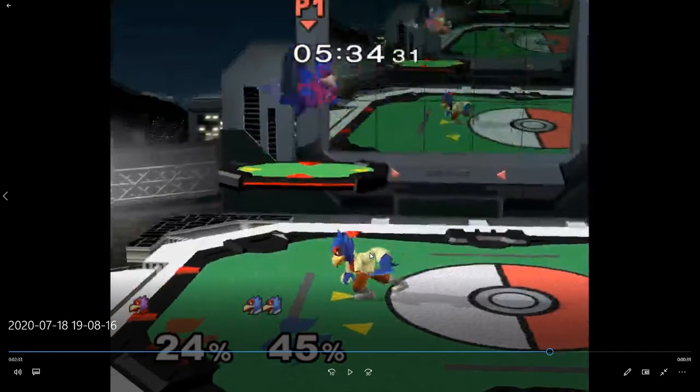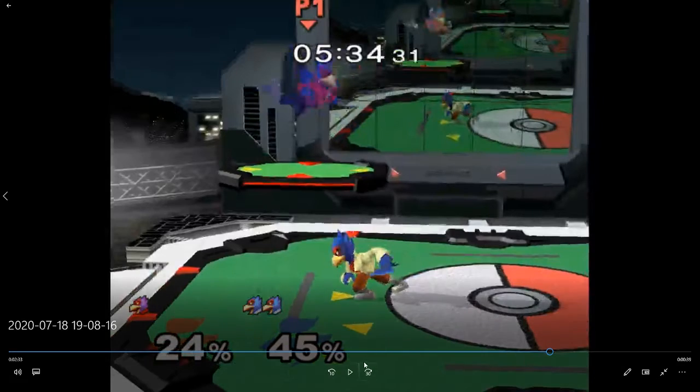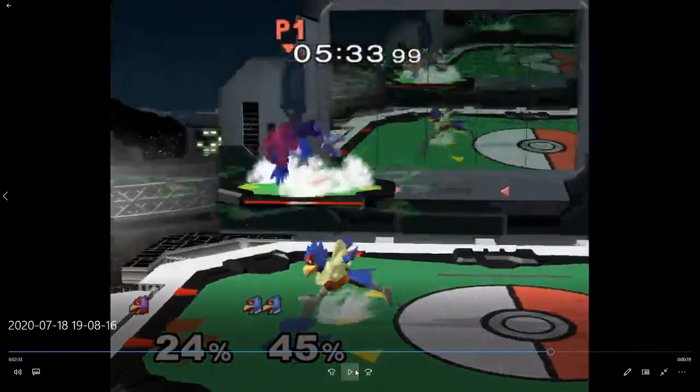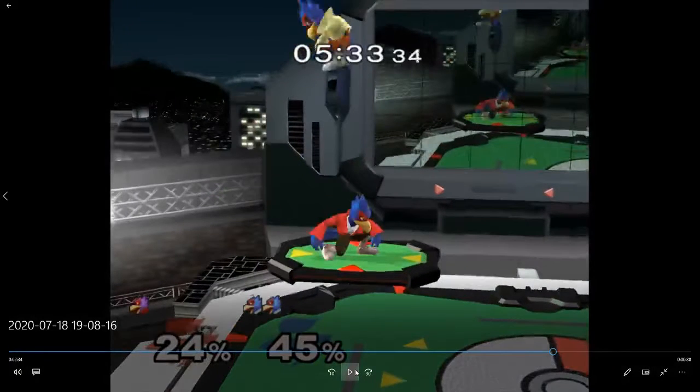Shine grab. This far into the game, shine grab is a bad choice here because you should know he's been jumping out of shield a lot. You've gotta be able to tech chase here — just jump up and get him.